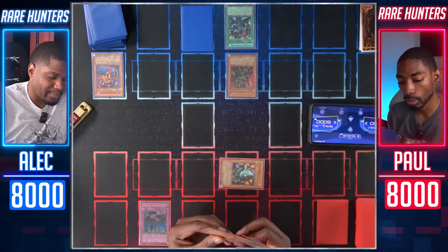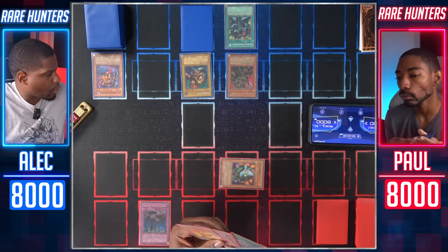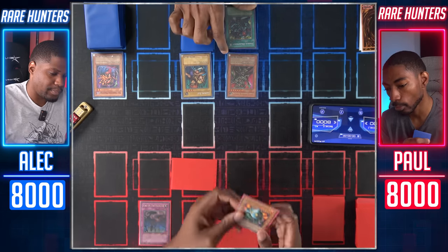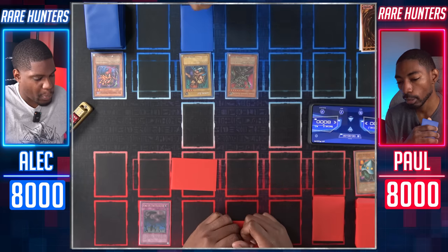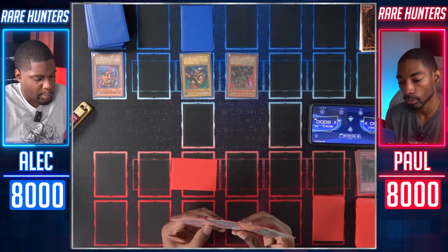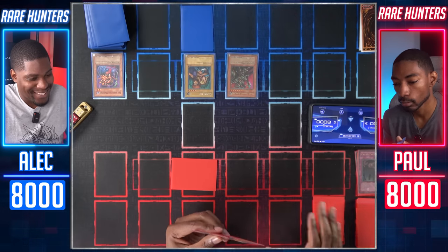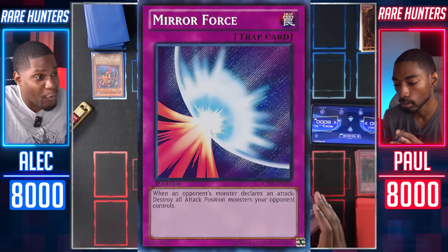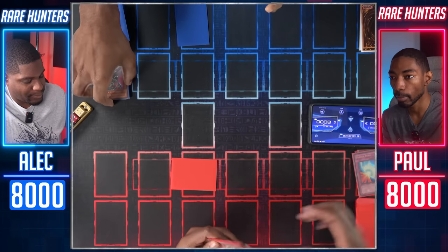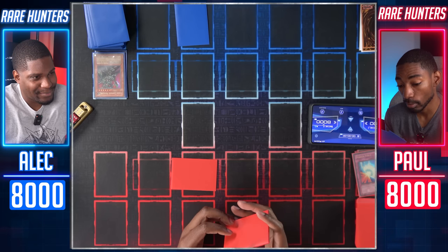I'll draw another card. I'll Normal Summon Gemini Elf in attack mode and end my turn. Draw. Set a monster face down and end my turn. Good — Ikibayo Drachmord destroys UFO Turtle and Call of the Haunted in the process, and returns to my hand. Now I'll draw for my turn. Time to enter the battle phase — Gemini Elf, attack your face down monster. I activate Mirror Force — I'll destroy both your monsters. Maybe I should be running Body as a Shield. They're both destroyed. You got a lucky break. In that case, I'll have to end my turn.